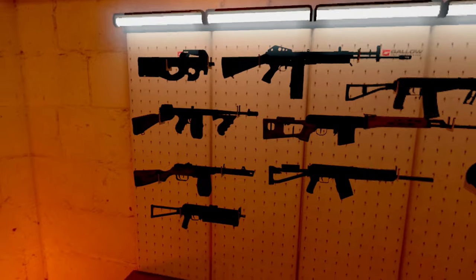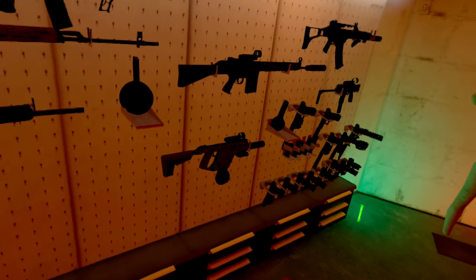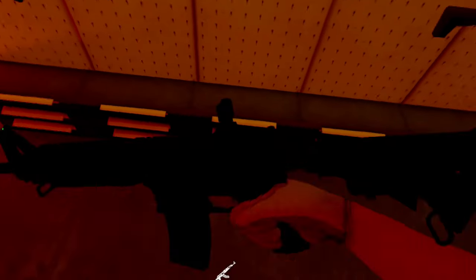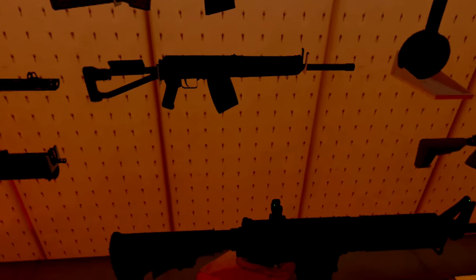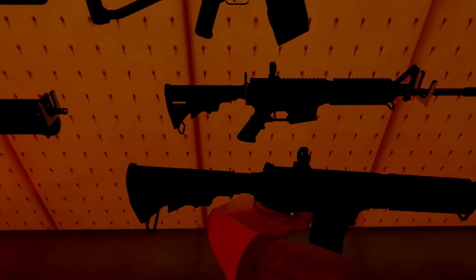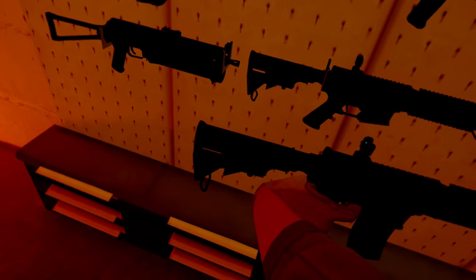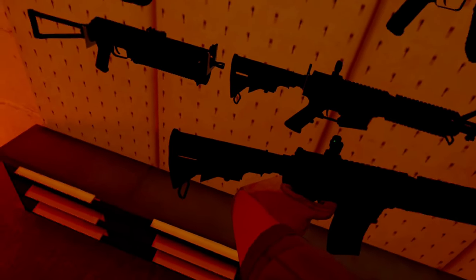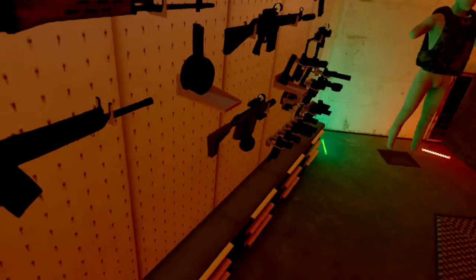We can head over to the weapon wall. This one is very self-explanatory — it holds your weapons and magazines. To put a gun on the weapon wall, hold it with whatever hand you prefer, turn it to the angle you want it to rest at, hold it right in front of the wall at the distance you like. You will see a preview of placement — aim it where you want, and then let go of your gun and it will place itself on the wall.